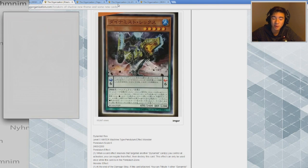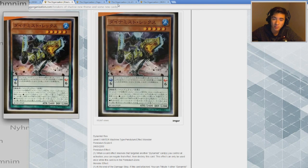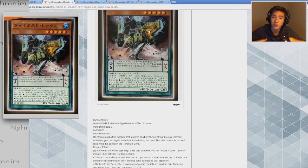Hey, what's up guys, it's Gaetra from ARG and today we're going to be talking about Dynamist Rex, which is probably one of the many new Dynamist cards we're going to be seeing in Breakers of Shadow, a set coming out next January. There's not too much known about the archetype but I think we can make some inferences off just this one card. I'll read it off for those tuning in to listen.